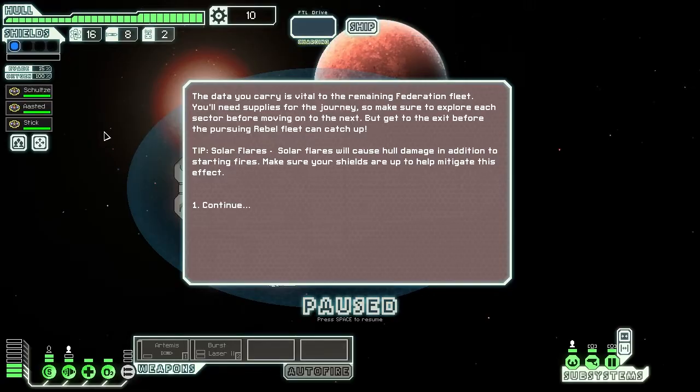The data you carry is vital to the remaining Federation fleet - standard FTL stuff. You'll need supplies for the journey so make sure you explore each sector before moving onto the next. But get to the exit before the pursuing Rebel fleet can catch up. And tip: Solar Flares will cause hull damage in addition to starting fires, make sure your shields are up. We know all this, we're going to continue.